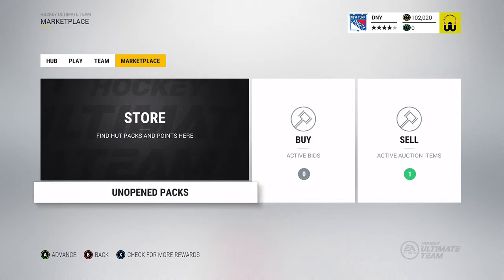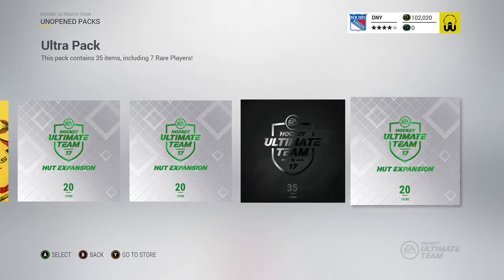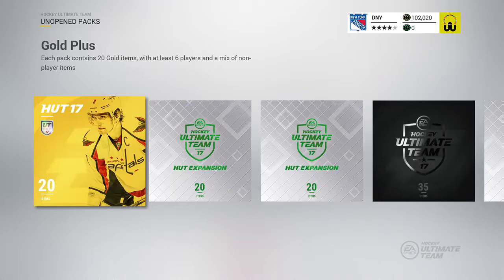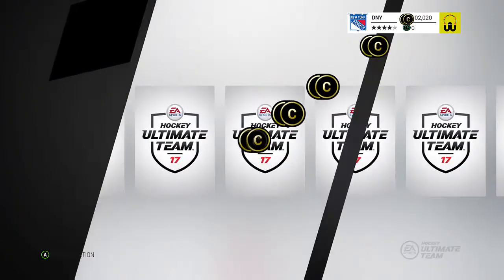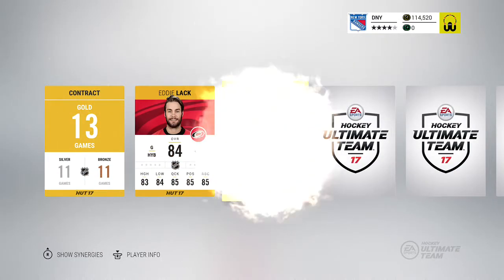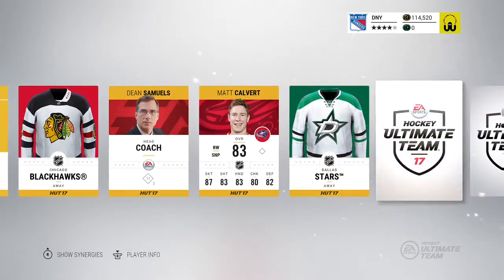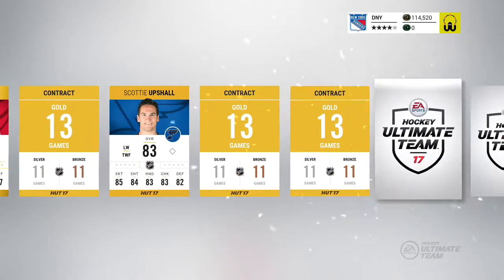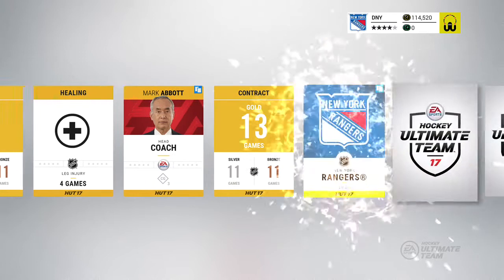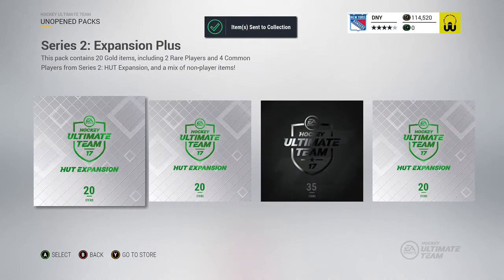I should have at least four or five packs here. I have a gold plus pack, two expansion plus packs, an ultra pack, and another expansion plus. Starting with the gold plus pack — getting some coins, contracts, Eddie Lack, Tanner Glass. There's Niskanen as one of the rare players, and the second rare player is Keith Yandell. Not a very good first pack, but it's free coins, so we'll roll with it.